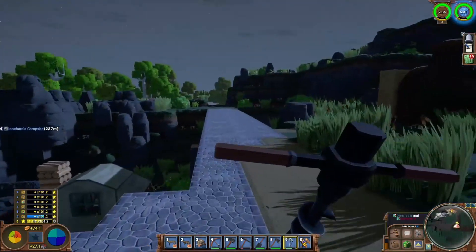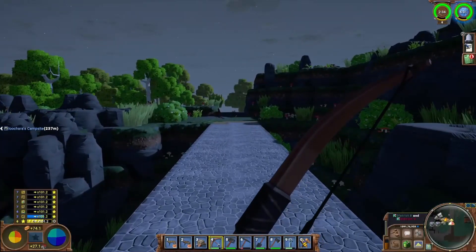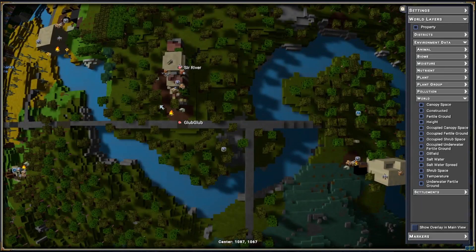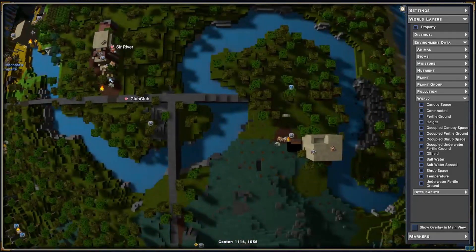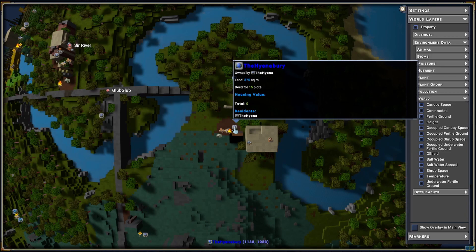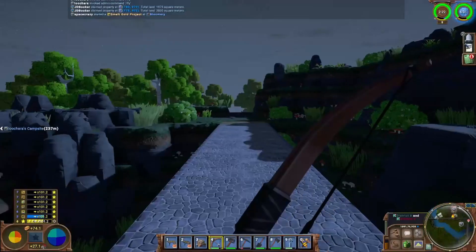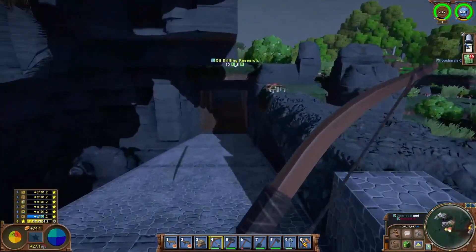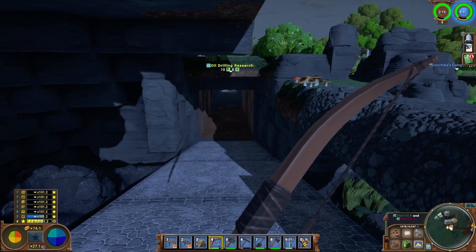Now I can take this road back home. It's not direct but you go up, go by Sir River's place, and that's Hyena's place over there. Then we'd be home. But before I do that — actually no, I'm going to go home. I'll be back with an update soon.